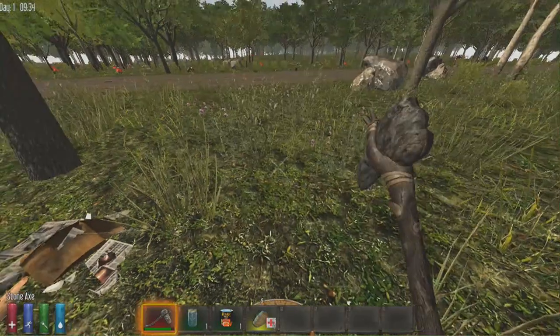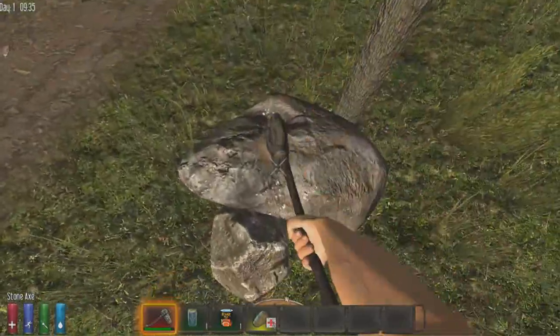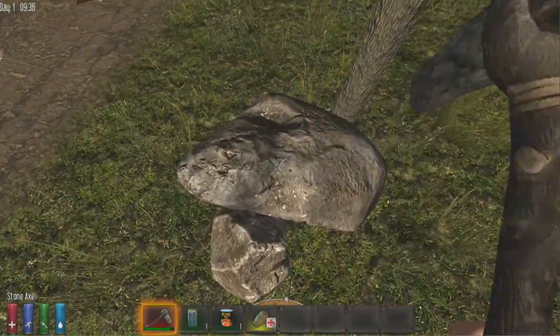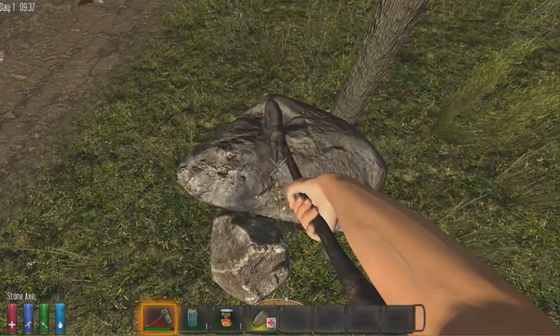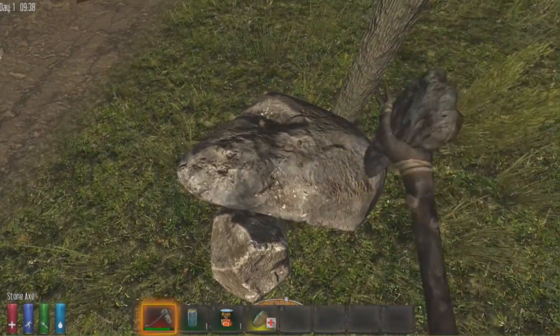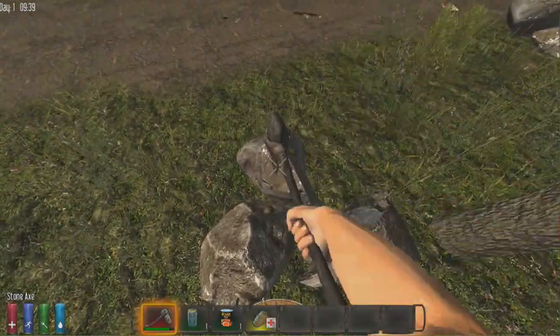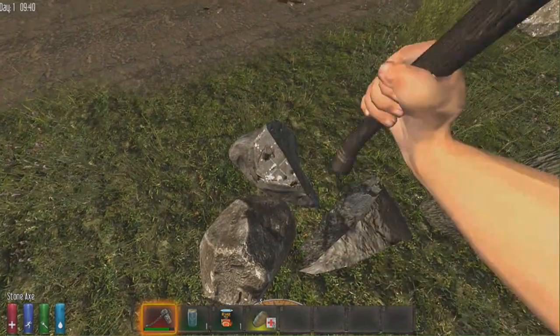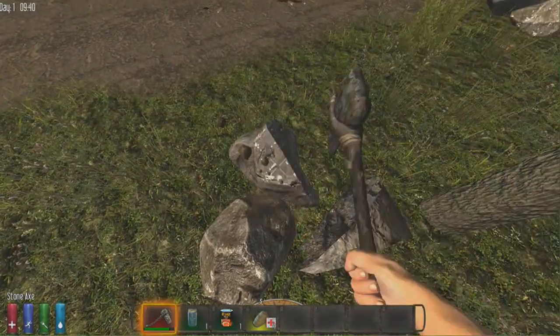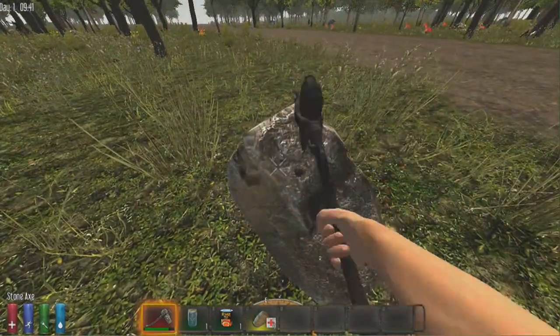We're picking up a lot of cotton because we need to make a sleeping bag. Sleeping bags are important for respawning — if you die without one, you'll spawn at a pretty much random location on the map. You want to spawn somewhere you know and can defend, such as on top of a house or in your own base.